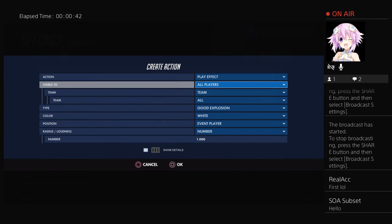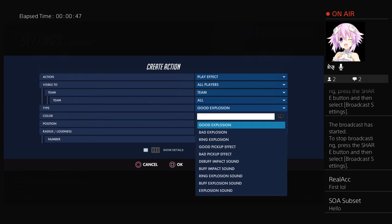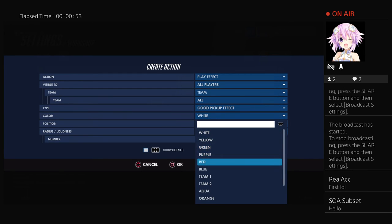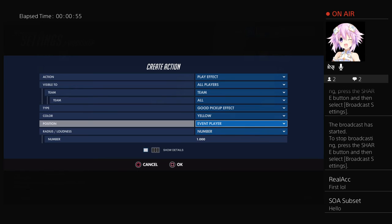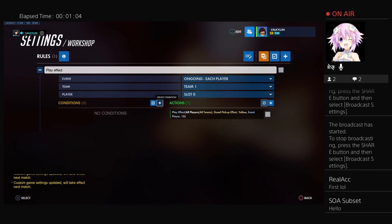You've got 'play effect' right here. You want it to be visible to everyone in the game. Let's go for a good pickup effect, choose a color — yellow is good. Set the position to event player, which is yourself, and the radius to whatever number you want. Let's do a 15-meter radius.